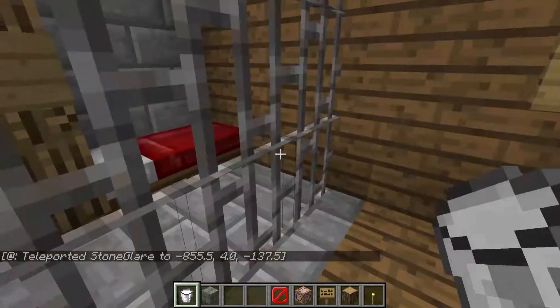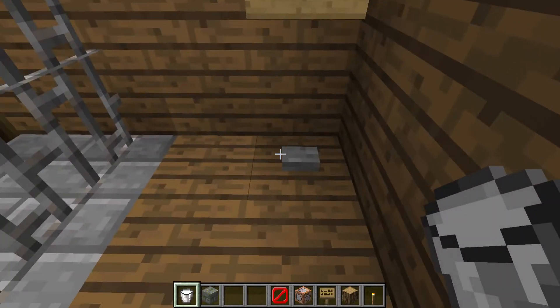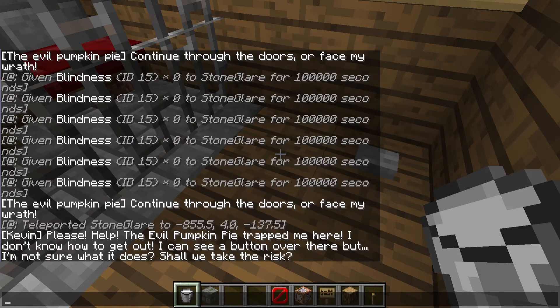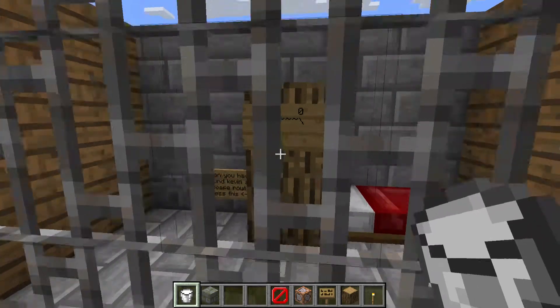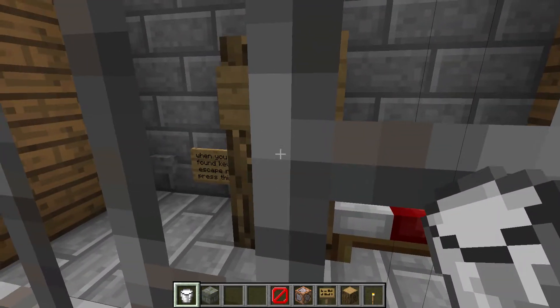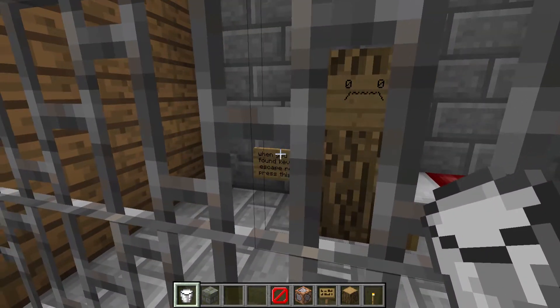It says 'press me first' and 'press me second.' I've forgotten how my own adventure map works. 'Kevin, please help — the evil pumpkin pie trapped me here. I don't know how to get out. I can see a button over there but I'm not sure what it does. Shall we take the risk?' So Kevin has been imprisoned by the evil pumpkin pie. Here's the little prison.